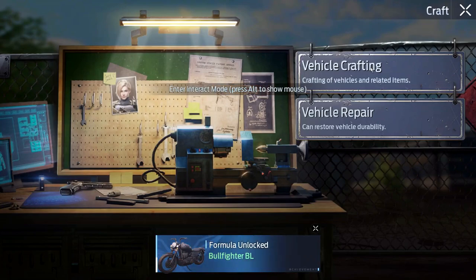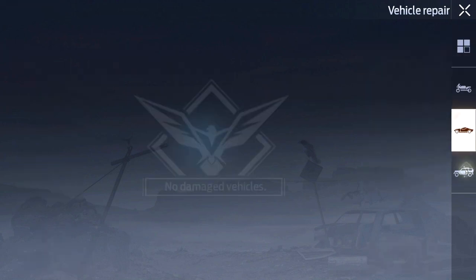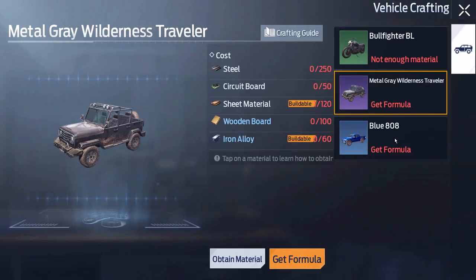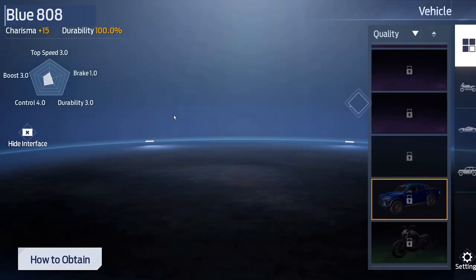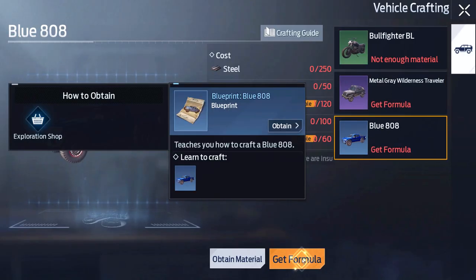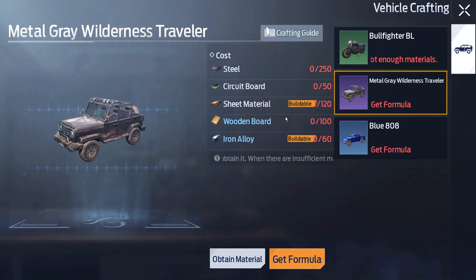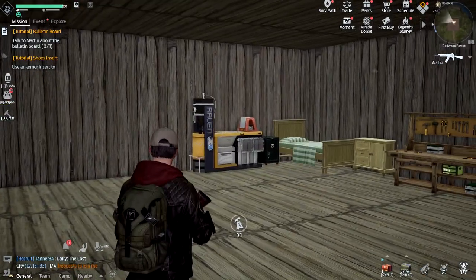Over at the mechanic station, the vehicle's still doing pretty well on durability so I'm not in a rush to repair. We will eventually unlock a car and a jeep, which will be nice. The formulas for those come from the camp shop after joining a camp whose camp supply station reaches level four. The other formula appears to come from the exploration shop at a future location.